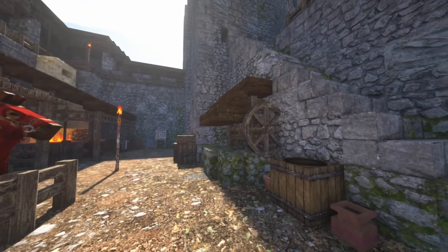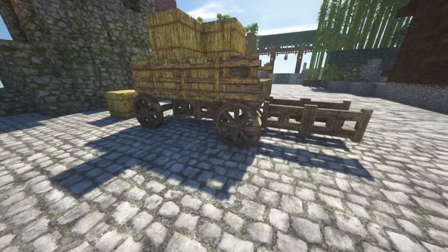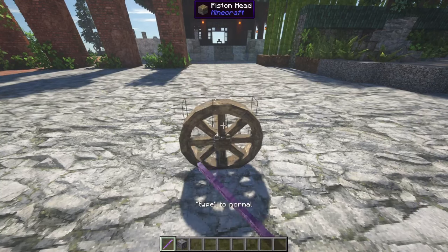You can also have small and large wheels, which are actually the heads of pistons and sticky pistons. You can use the following command, which I'll leave in the comments. You can also further manipulate the block state to change between small and large wheels.